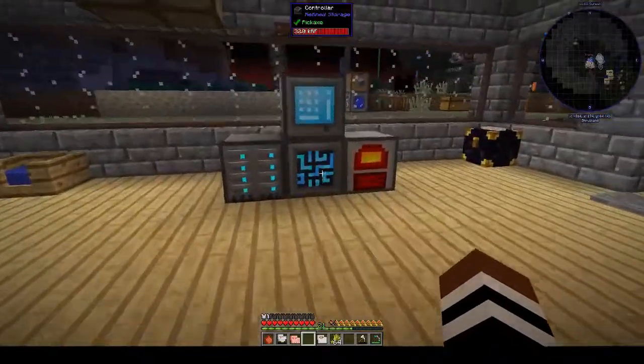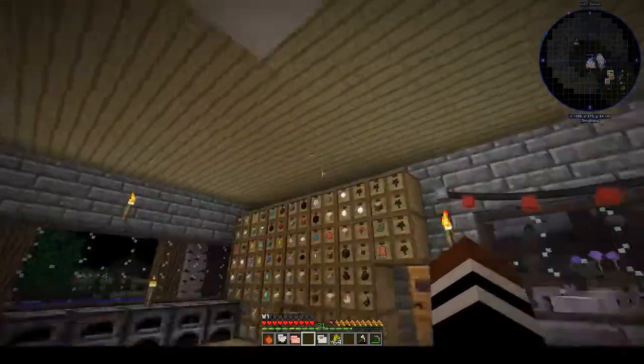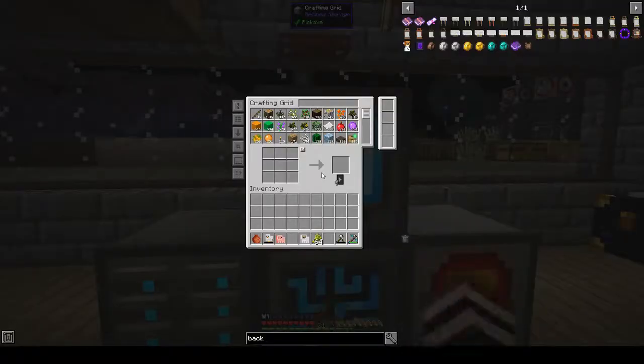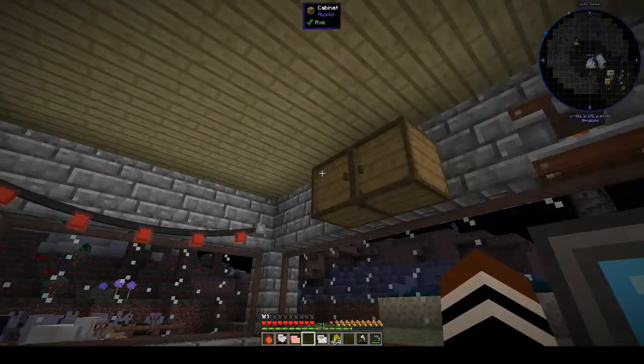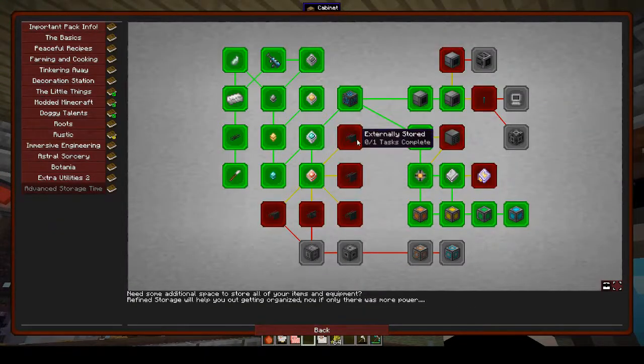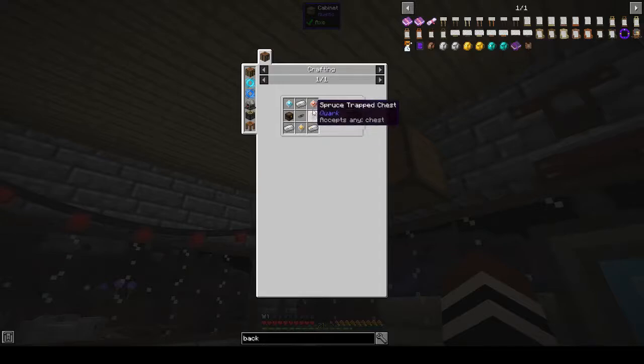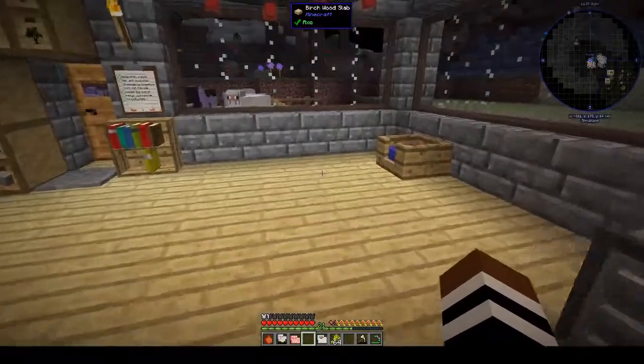Okay, right, onto today's stuff. So we've made our elevator and we need to make external storage. Let's see — oh, quartz enriched iron. Do we have any of that? We did, didn't we, because we made a whole bit.